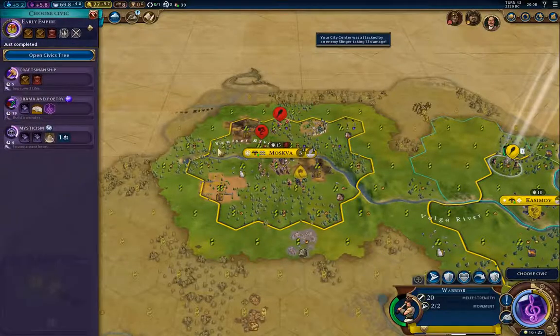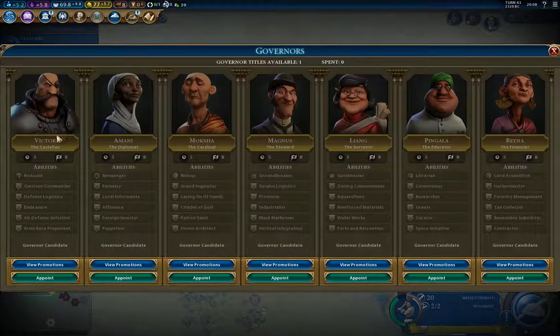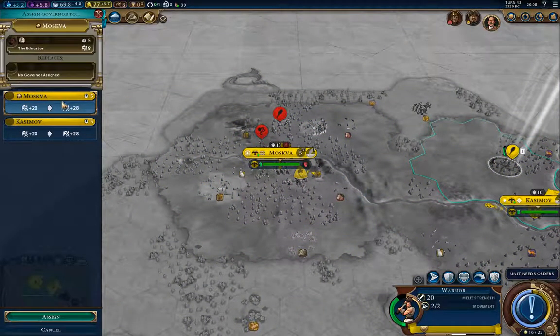There's Early Empire, and I'm going to go for Craftsmanship. Governor appointment — I think I'll go for Pingala in Moskva.